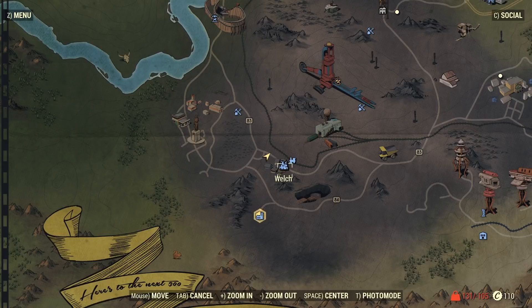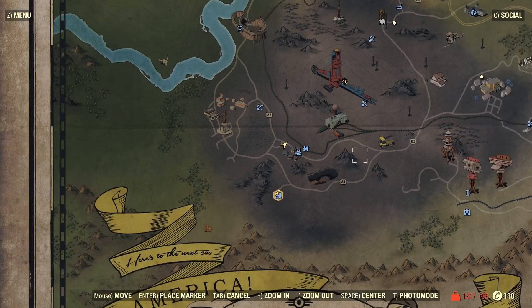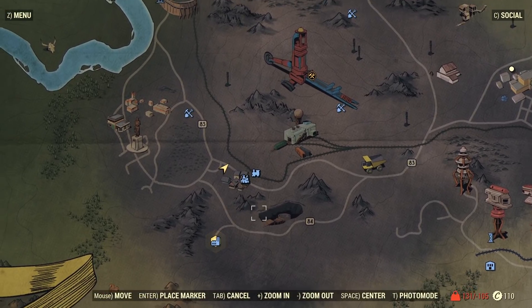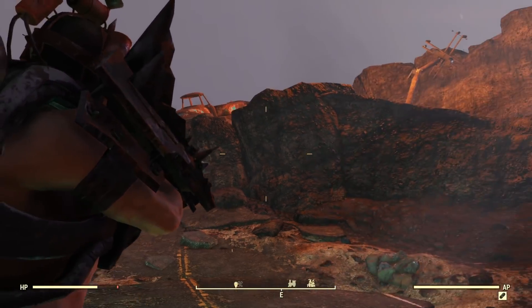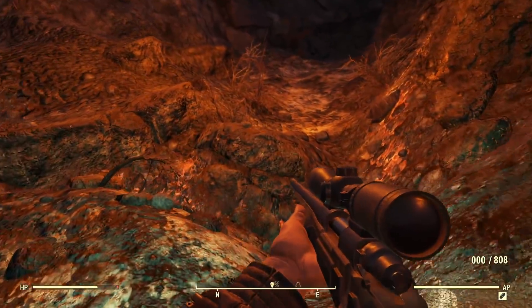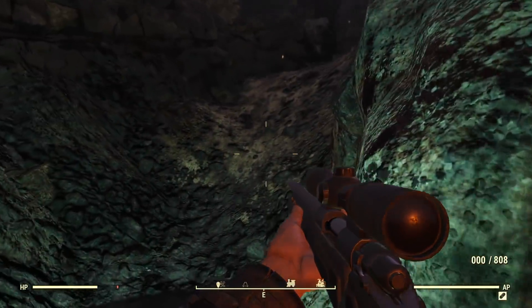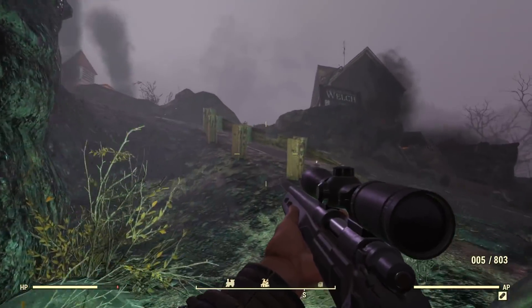So where can you get ammo for free very easily? There's a place called Welch — it's a little city down in this area. It's a higher level area so people just starting out might not be able to handle it. When you come up here you're going to encounter tons of mole miners, and mole miners carry a lot of good materials. Primarily what I'm looking for is shotgun ammo — they carry shotgun ammo and lots of it.